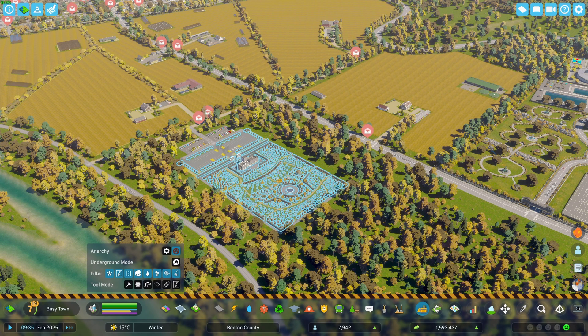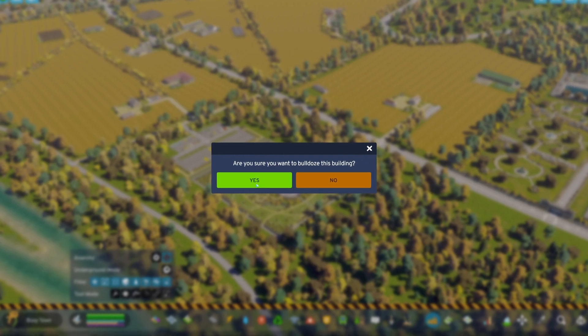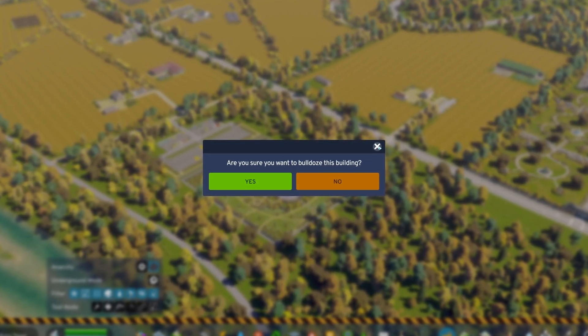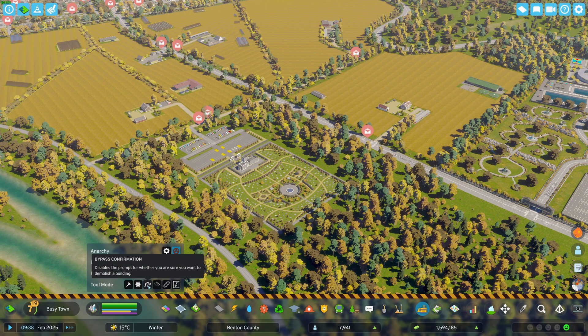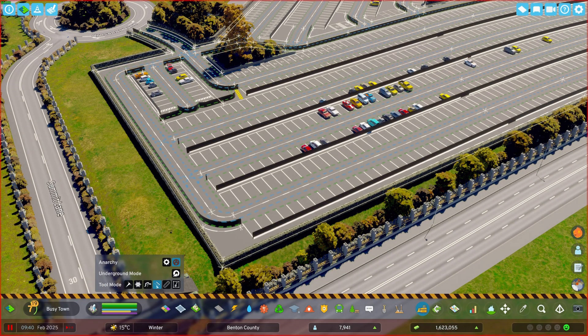Next is the Bypass Confirmation tool. If you placed something wrong and need to delete it, normally you'd have to confirm the deletion. This tool just bypasses that so you can delete as easily as you do for zone buildings, saving an extra step. This includes service buildings, signature buildings, etc.